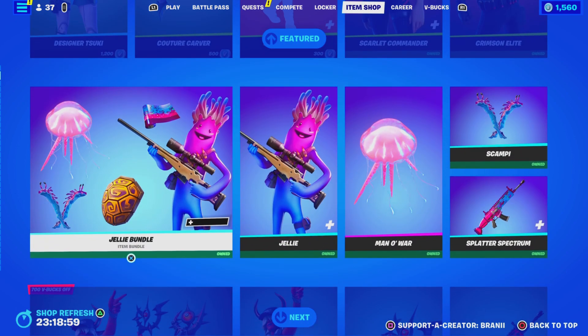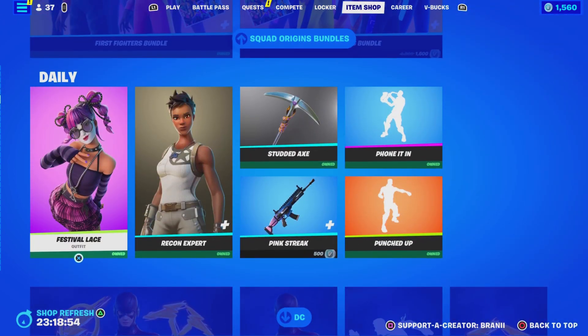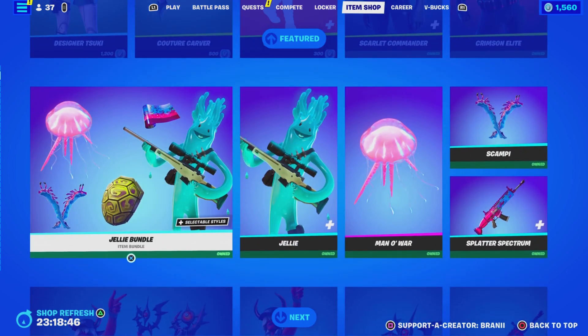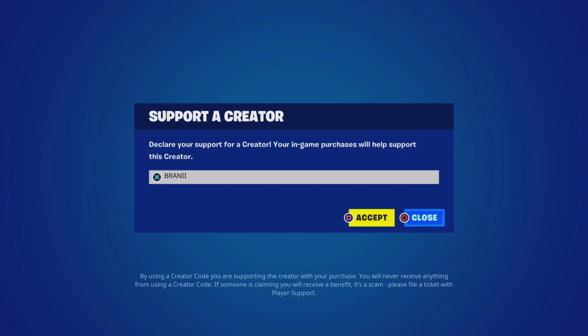Welcome back to another Fortnite video here on the channel. Before we get started, if you guys are going to purchase anything new from today's Fortnite item shop, any other games through the Epic Games store, or the new Chapter 4 Season 3 battle pass, please use code BRANNY with two I's as I'm an Epic partner with Fortnite — hashtag ad. Shout out to all the amazing supporters that have been using my code, and shout out to Fortnite for letting me have a supporter creator code.